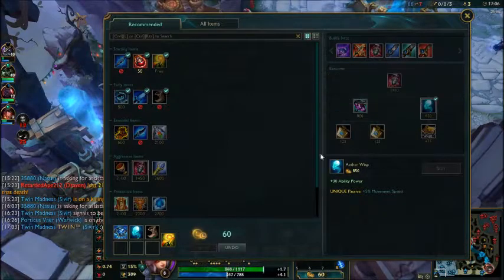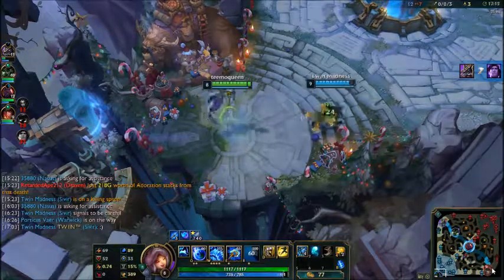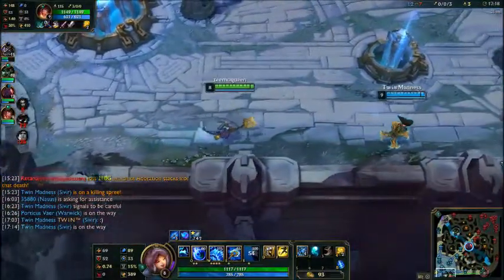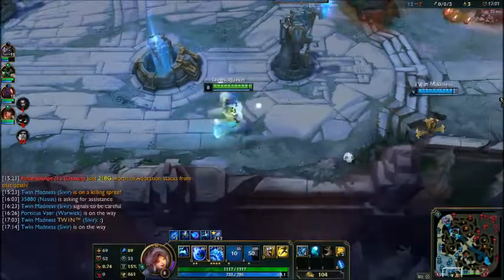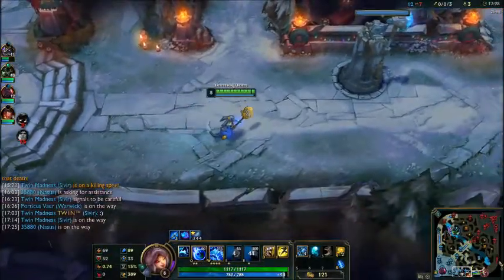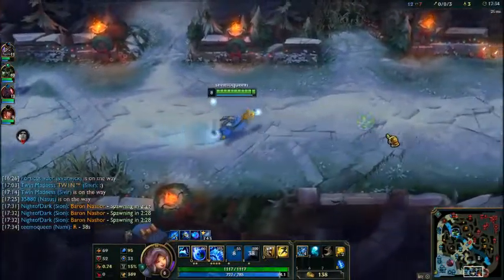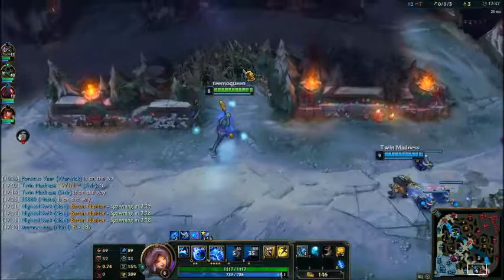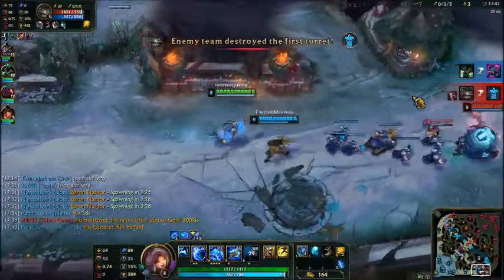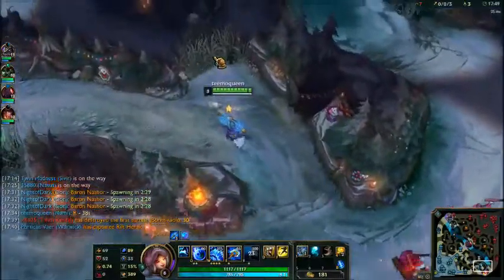I'm going to buy Ardent Censer. Ardent Censer is a good item to buy for the shield and stuff. It's an item you typically build on supports like Nami, Sona, and Janna — that kind of enchanter support.